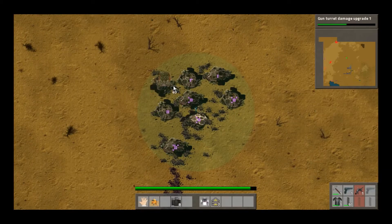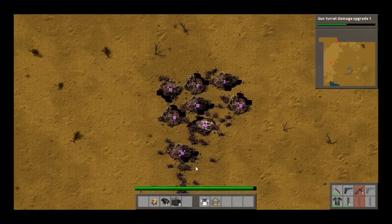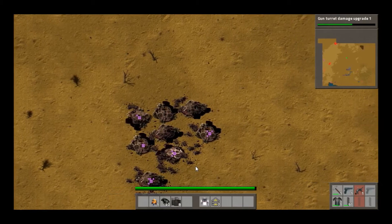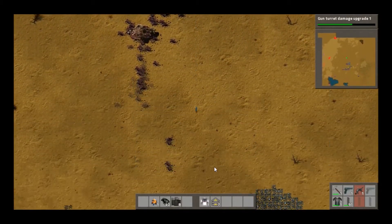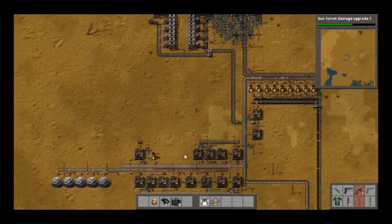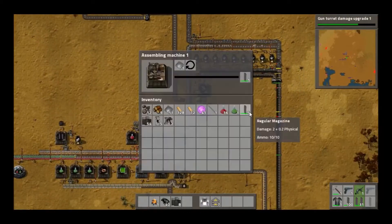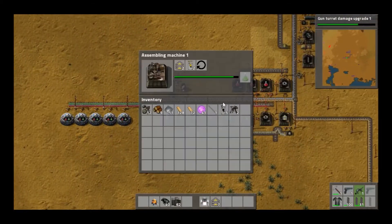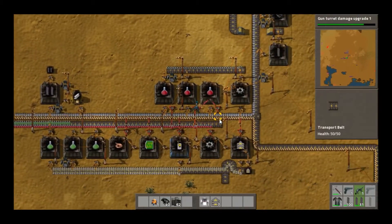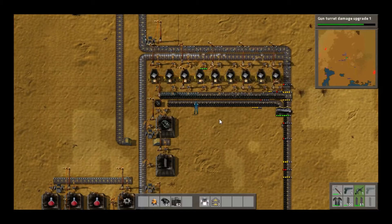All in all, it was a pretty successful raid. That one off to the left I did try to take out later, but they actually have worms, which I'm definitely not set up to deal with right now. So basically, for the rest of this episode, it's just maintenance on what I've already got going on.